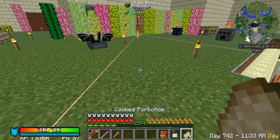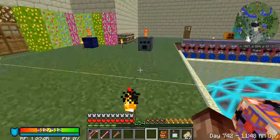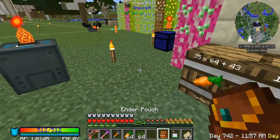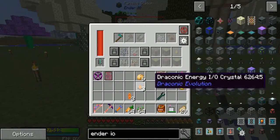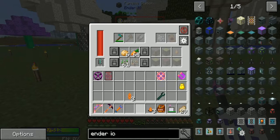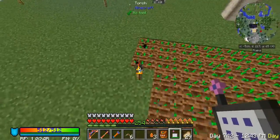Let's see what we got. We got rice seeds — not really sure what you do with those. We got six potatoes. I think rice seeds you have to have in water. We're gonna get rid of the excess stuff.